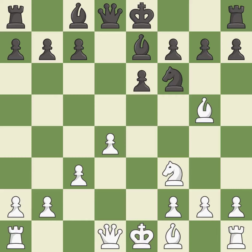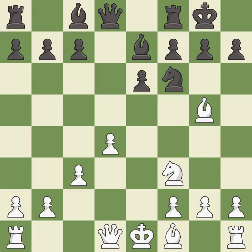This activates a bishop by developing it off of its starting square. Castling gets the king to a safer square, out of the center of the board, while also developing a rook.